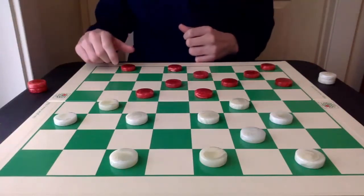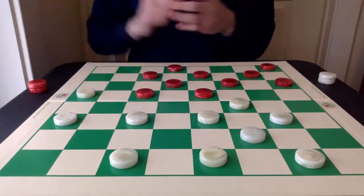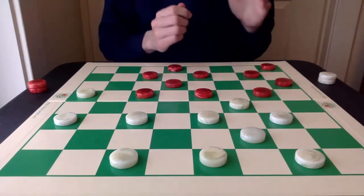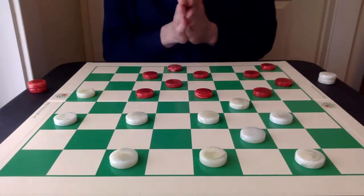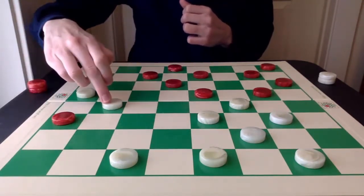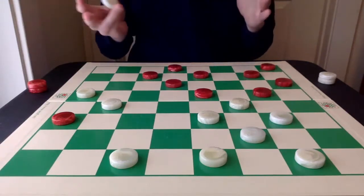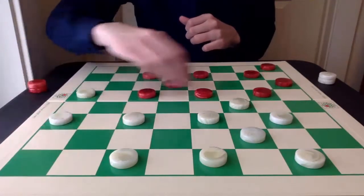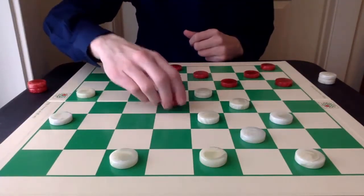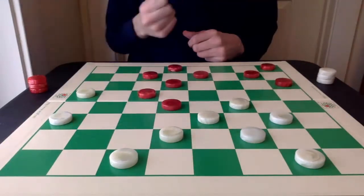After 26-22, creating columns with 1-6, white plays 17-13 hoping for a trap. If red plays 11-16 at this point, it will actually lose in this position — it will lose by the 21-17 pitch followed by 22-17. I recommend playing this out just to see how it can lose, but it is a pure loss for red. So instead of 11-16, it's best to play the 15-18 exchange. Continuing with 31-26, keeping the bridge intact.